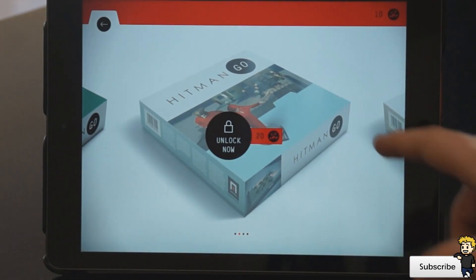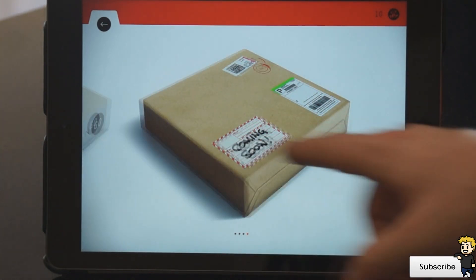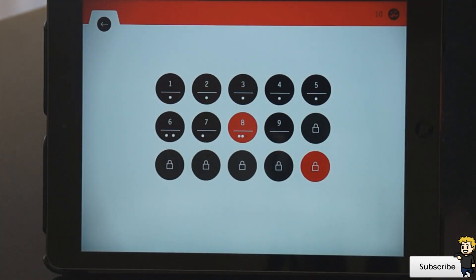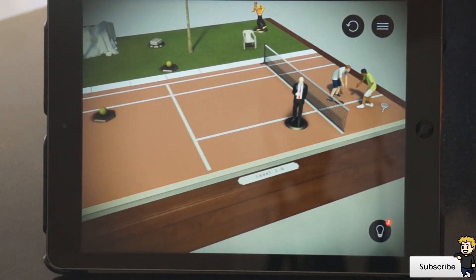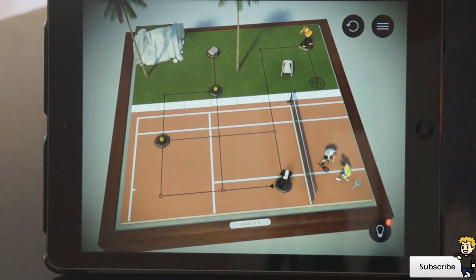These are all the different level packs here and you unlock them along the way, with some more coming soon as well. As you can see it does look like a board game. I've got through eight levels so far and I'm on the ninth level. Very quick loading times and it's a really interesting game — it does feel like a board game.